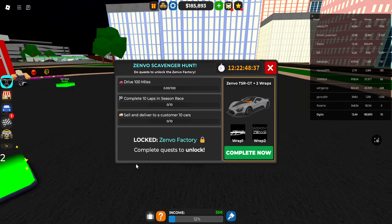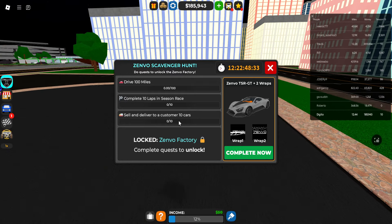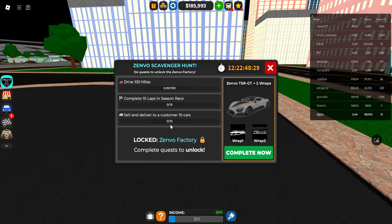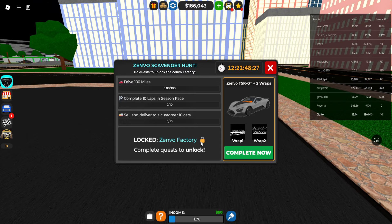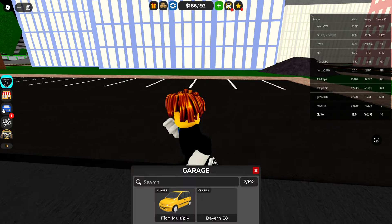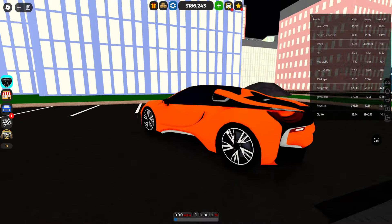The quest tasks are: drive 100 miles, complete 10 laps in Season Race, and sell and deliver 10 cars to a customer. Then there's the Luxe Zenvo Factory — complete the quest to unlock a new factory. We have 12 hours to complete it, and it comes with 2 different wraps. This is going to be pretty insane — I think it's a W update.